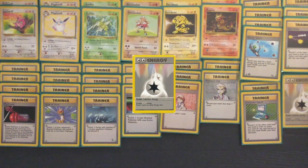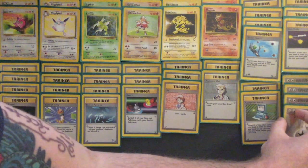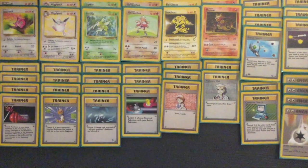If you see your opponent starting with a Scyther, you may want to search out a Magmar and try to hit that Scyther for Weakness. I do include a couple of Grass Energy in this deck in case you want to attack with Scyther.